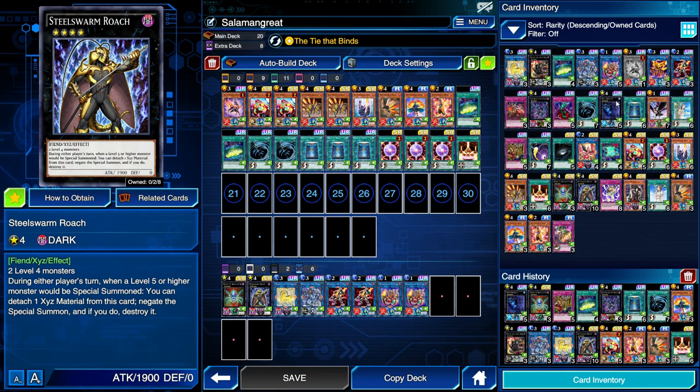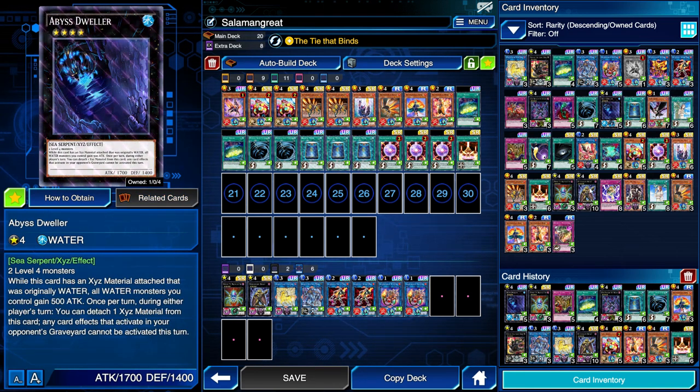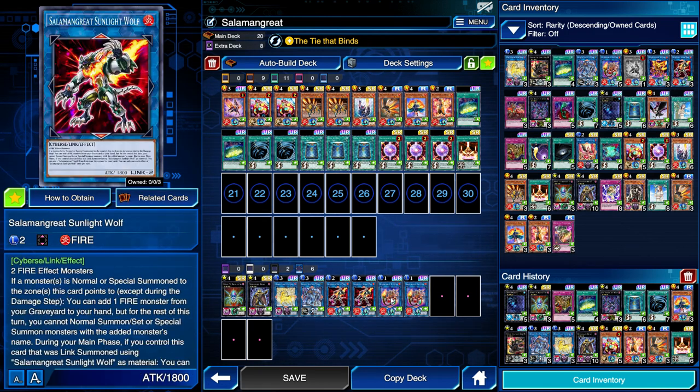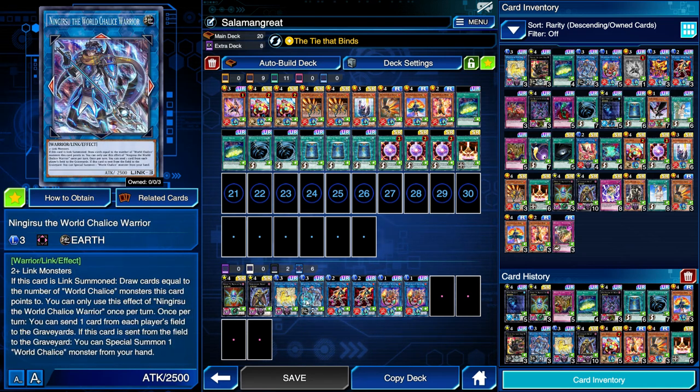In a given format where neither Roach nor Dweller are as good, Number 106: Giant Hand might be the call. It also requires just two Level 4s, and during either player's turn when a monster effect is activated on your opponent's field, you can detach two materials, target one effect monster your opponent controls, and that monster's effects are negated and it cannot change its battle position. So keep these cards in mind when building your deck and when formats change. It is important to have two Sunlight Wolf and two Balelynx in any given extra deck for this deck — you cannot play less of these.